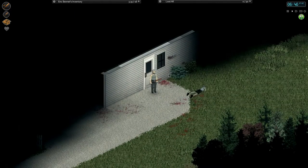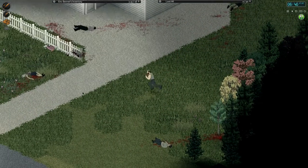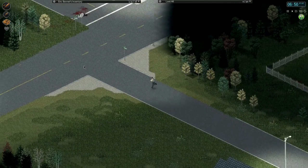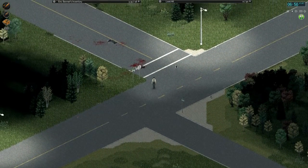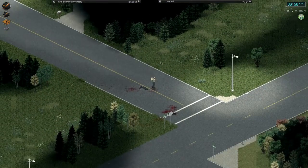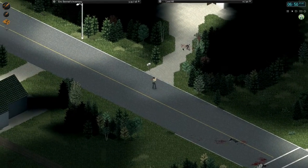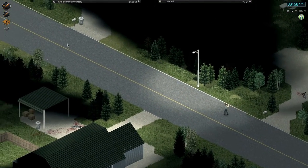Let's do some looting — is there anybody here? No, I don't see anybody. Let's do some running since we need that experience. Okay, where are we running to? I need to find an axe, so let's keep going this way. I don't really know the world of Project Zomboid — I don't know what the whole map looks like.